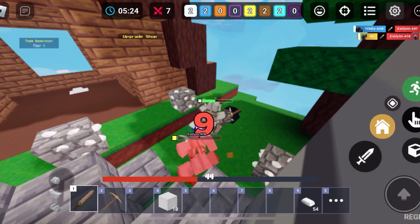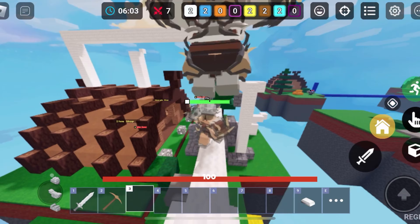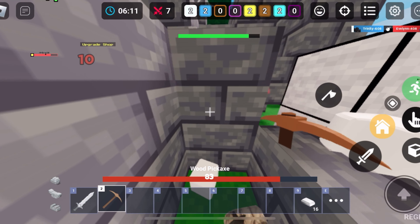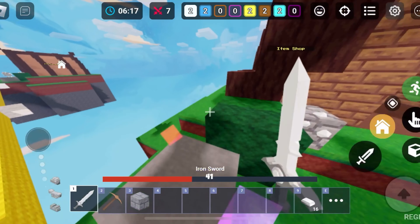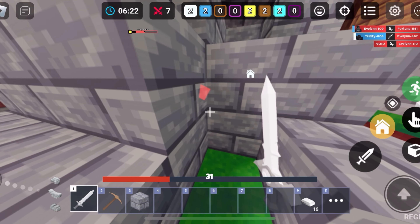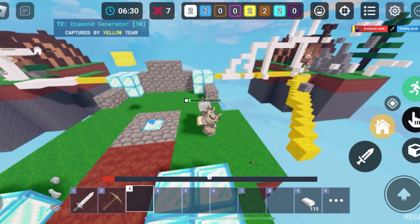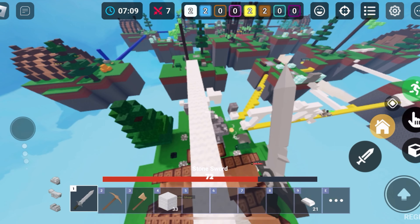Got one, got one! I have no blocks. I'm gonna try not to suffocate myself. That's why TNT is the worst. Still not exposed. You got the bed - no way! I just suffocated myself. I'm healing up like crazy. I got one! I can't even move. I'm gonna build this way just in case.